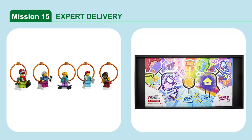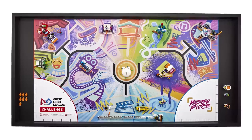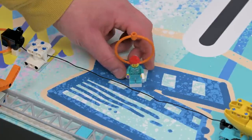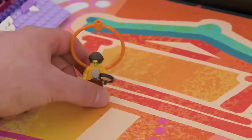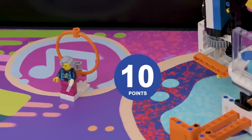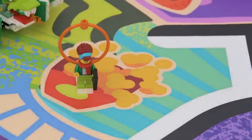Mission 15: Expert Delivery. Deliver the experts to their target destinations. Points are scored if the following experts are at least partly in their target destination: Sam the stage manager in the movie set, Anna the curator in the museum, Noah the sound engineer in the music concert, Issy the skateboarder in the skate park, and Emily the visual effects director in the cinema.